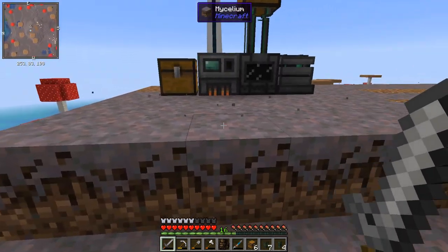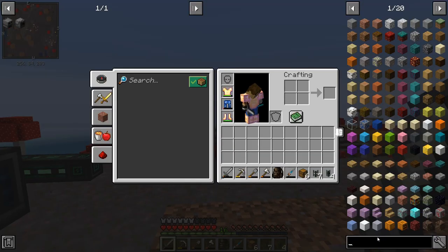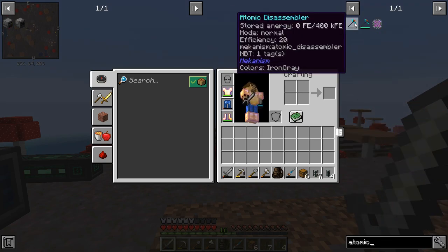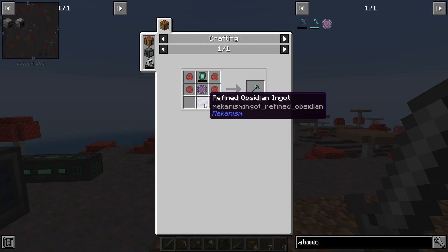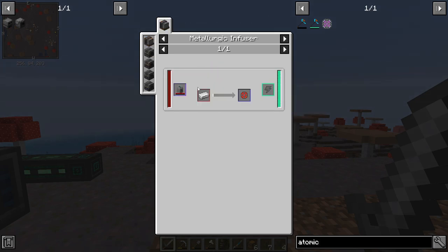The plan for today is to get some infrastructure sorted because I want to get hold of my favorite modded tool - the atomic disassembler. This thing is amazing but it's a little bit resource intensive. We need to get some atomic alloy and a refined obsidian ingot - everything else we've done already. The infused alloy is just redstone and the metallic infuser with an iron ingot, and the next level up uses gold and redstone.